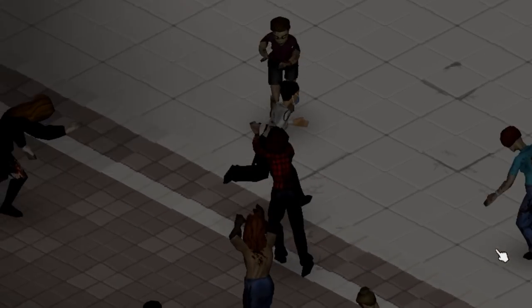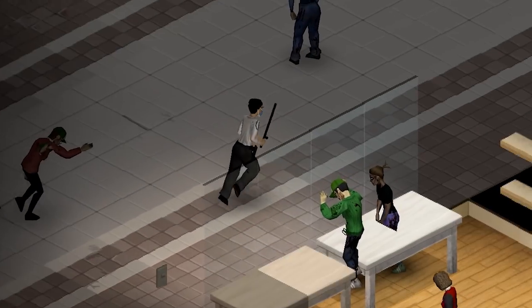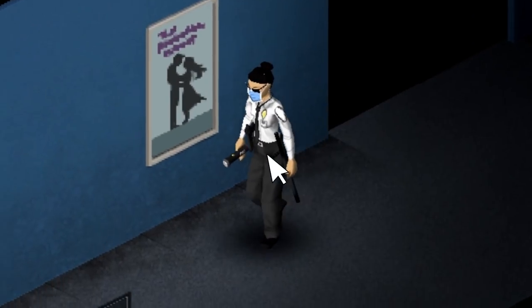They also get a skill boost in sprinting and light-footed, which means that players can traverse areas quickly and quietly, all while being able to avoid combat in a pinch. Give a security guard the Wakeful trait and some fatigue-reducing vitamins and you can easily go hours with little to no sleep.